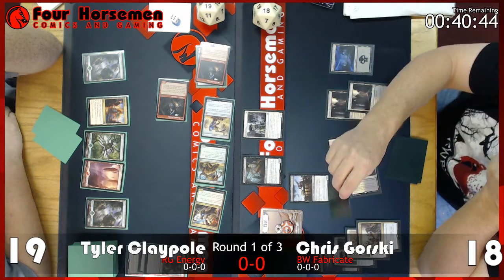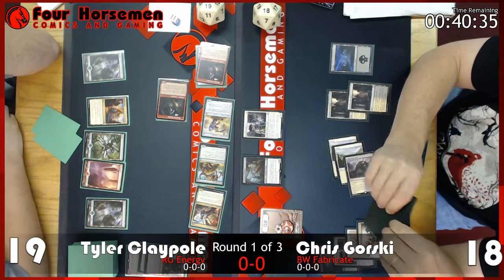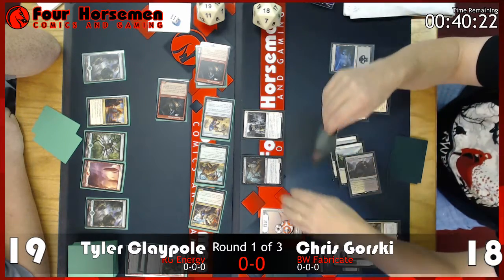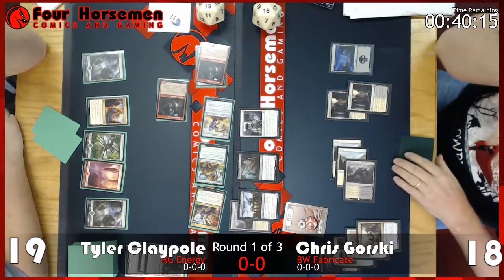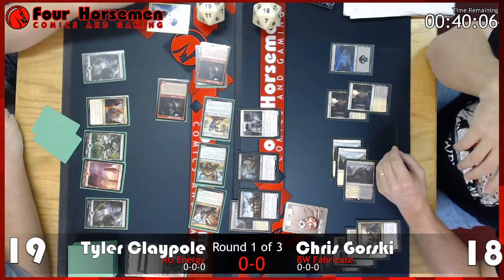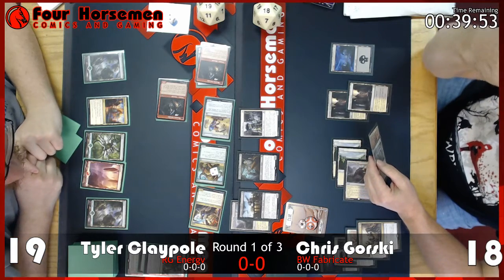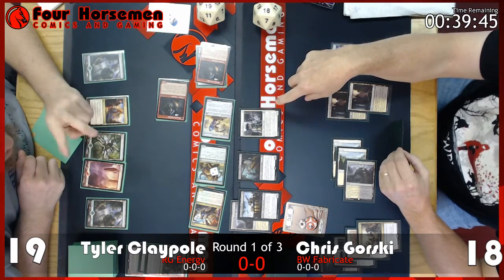Tyler can only make the Pummeler a 4/4 by dumping six energy, unless he has a pump spell. Built to Last is very real in this format — that could make Pummeler a 4/4, then quickly a 16/16, almost enough for lethal. Chris activates Shambling Vent and considers double-blocking the Voltaic Brawler. The Voltaic Brawler, not pumped, is still a 3/2 — throwing Shambling Vent on it at worst trades. Tyler is messing with his energy, going down to two, and putting counters on the Longtusk Cub.